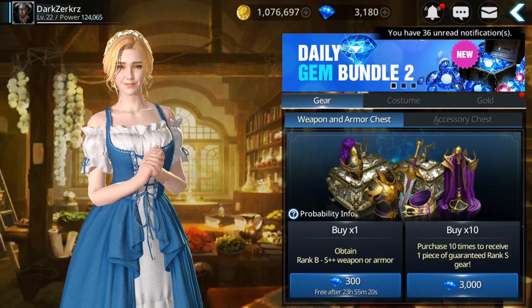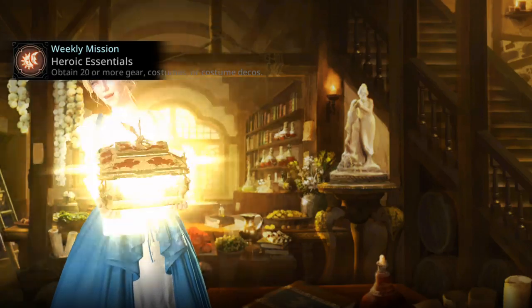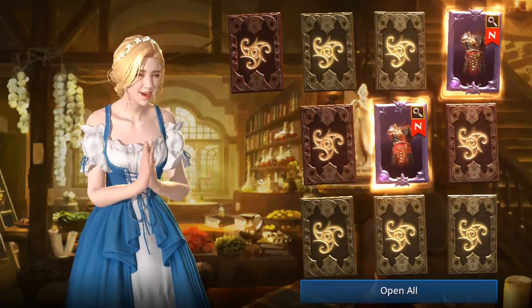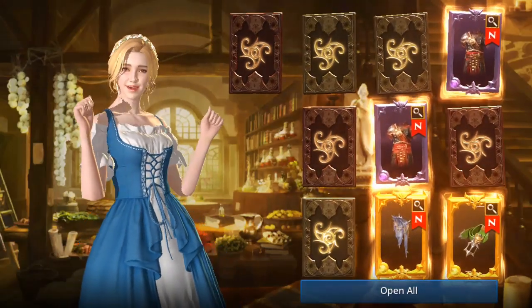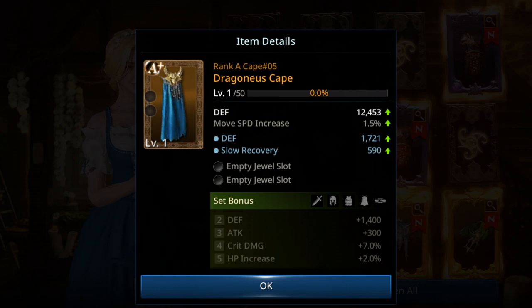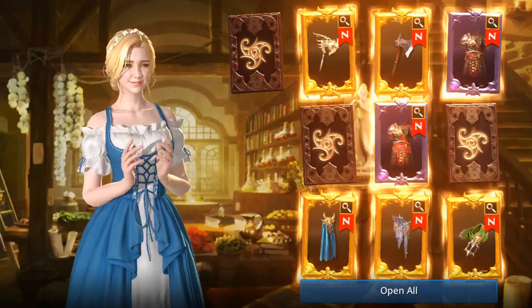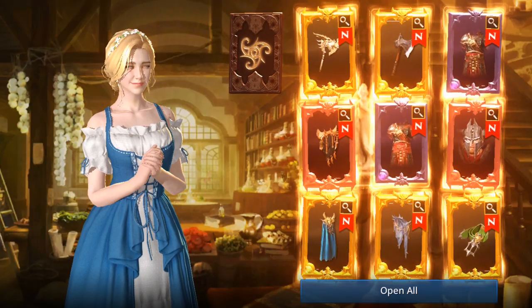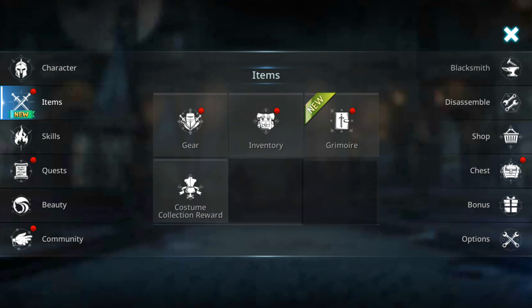Let's open more gear chests — ten at a time. Best way to spend gems is on gear, not costumes. From ten pulls: three rank S and five rank A. Rank A can be plus or plus-plus gear. I got a cape A plus, which is good. The rank S items include a helmet and two capes.